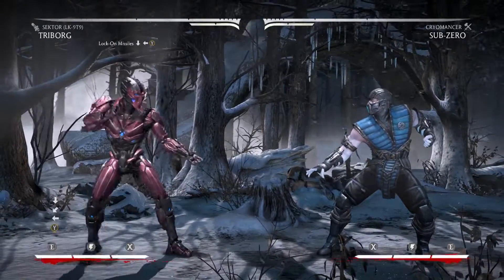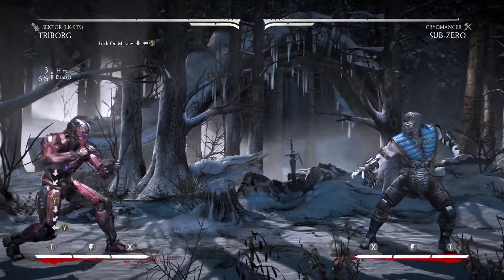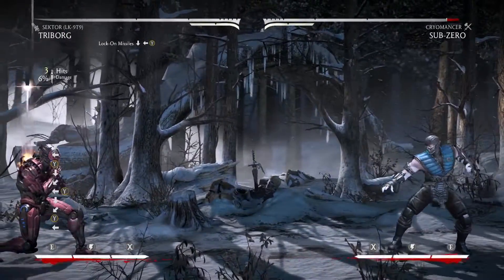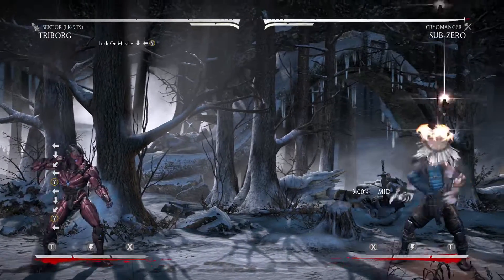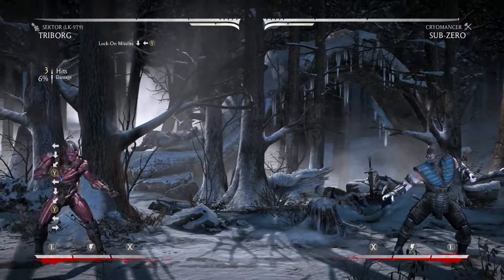The first move that you want to do is lock-on missiles, which is down back two. The reason you want to use this is because they're extremely customizable — they can go in front, on top of, or behind the enemy. And if they connect, the stun time allows you to run full screen to connect the combo, which is extremely useful.